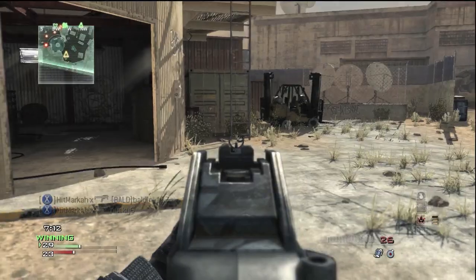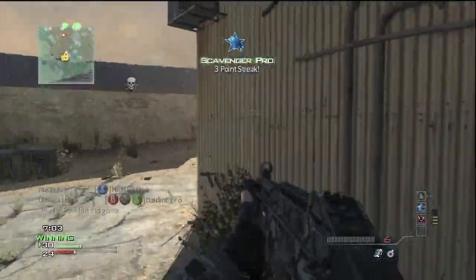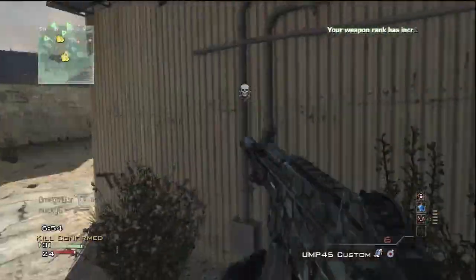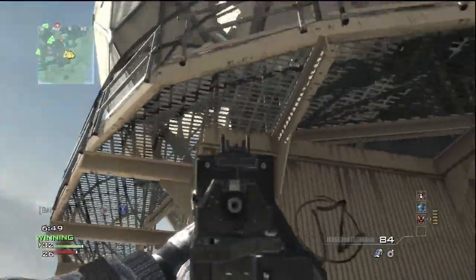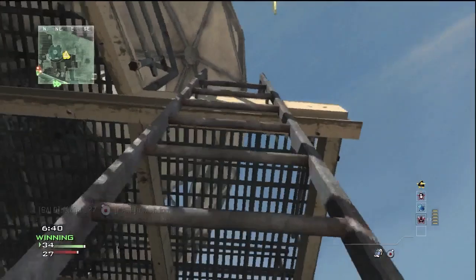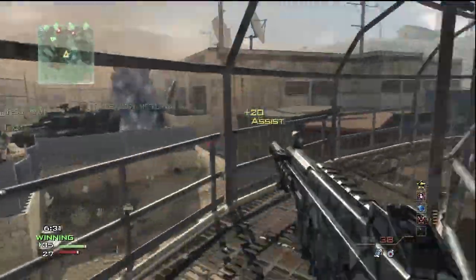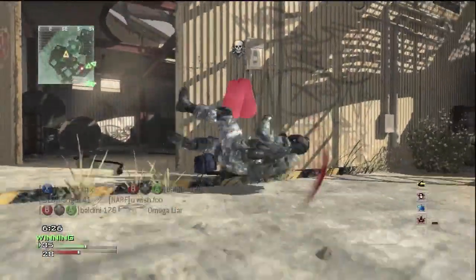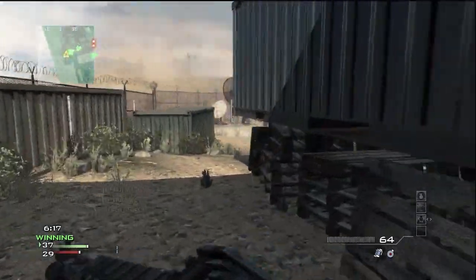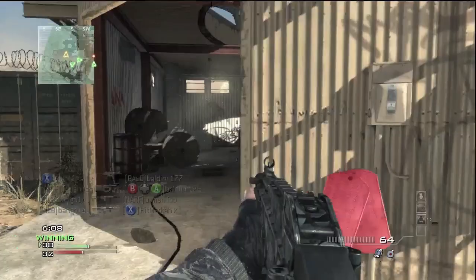Another thing to use to your advantage with the UMP, or any submachine gun, is how quickly you can walk while aiming down sights. With Stalker you move even faster. With any SMG you get a very quick walking bonus when aiming down sights because it doesn't slow you down that much. The reason for that is to give SMGs that close-range advantage — you don't get it on assault rifles, LMGs, or sniper rifles — because strafing is a great way to pick people off, and SMGs aren't meant for range, so that movement bonus helps in close-range engagements.